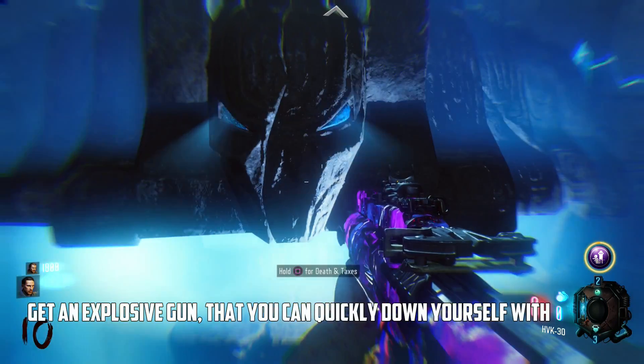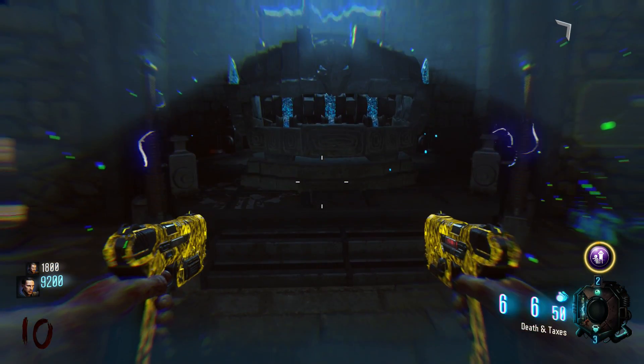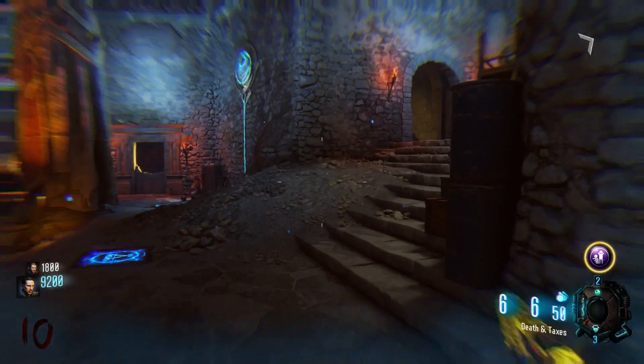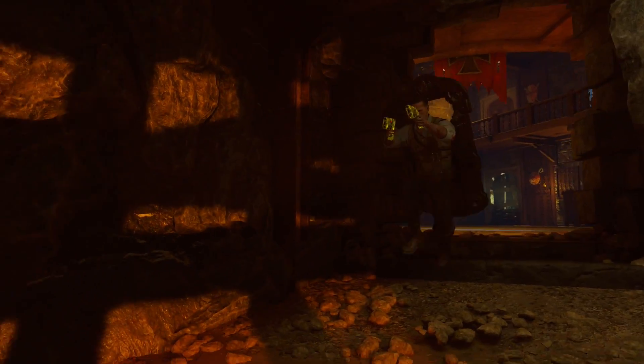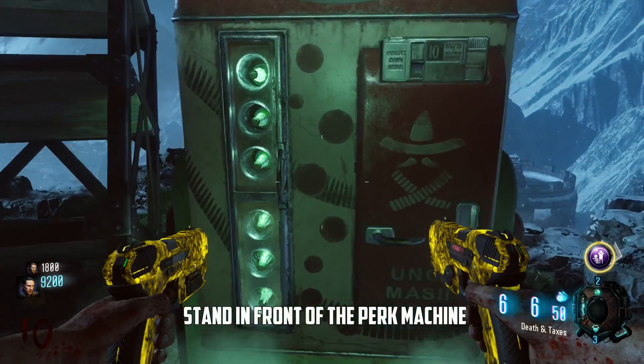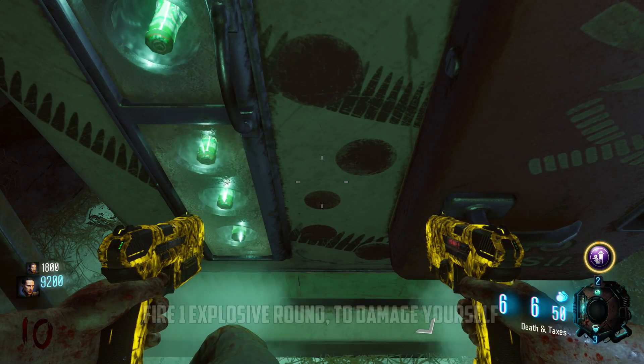The first thing you're gonna need is an explosive gun that you can down yourself quickly with. I would recommend the Death and Taxes, which is the Pack-a-Punched M-R6, or a Ray Gun. Once you have that, stand in front of the perk machine you want. I would advise doing Juggernog last because it takes a lot more to down yourself and it messes up the whole timing of this glitch.